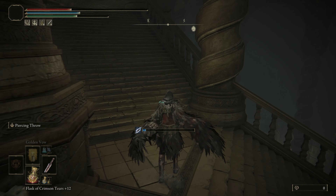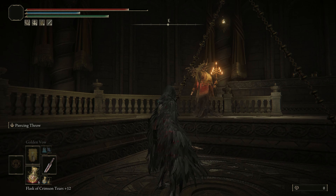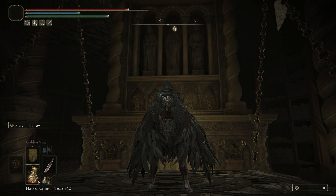Jump into this window, run up these stairs, and there's an elevator right here we're gonna go down. I actually missed it right here, but you need to jump off the elevator in order to get it. If this happens to you, just push the button as you go back up and jump off onto this ledge.